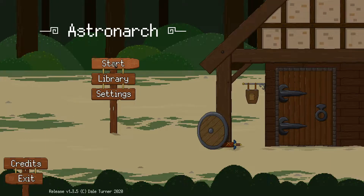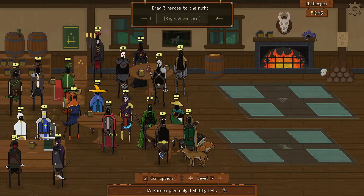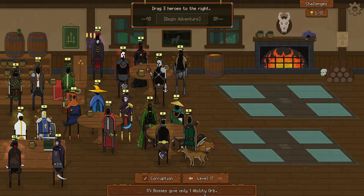Hello everybody, Sift here again with another astronaut run. So last time we did a corruption 16 run, today it's time for 17. Busts give you only one ability orb, that practically means we are gonna get three less ability orbs over the course of the run.